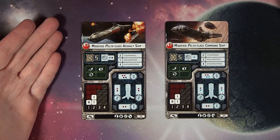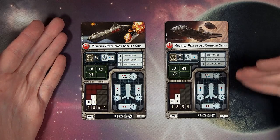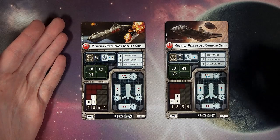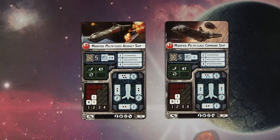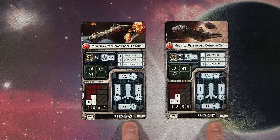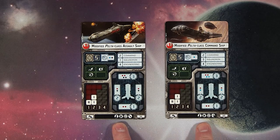If you go with the assault version, you've got two black at the front along with two red. If you go with the command version, you're rocking blues on your port and starboard, as well as your four arcs — everything else is red. Both have the new fleet command slot; one has ordnance, one has offensive upgrades, which traditionally have been terrible, but we're going to see some new cards in this set that I think deserve a second look.